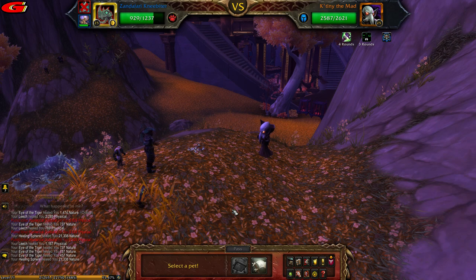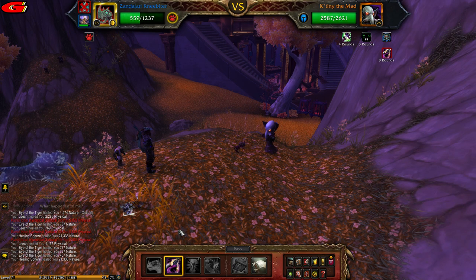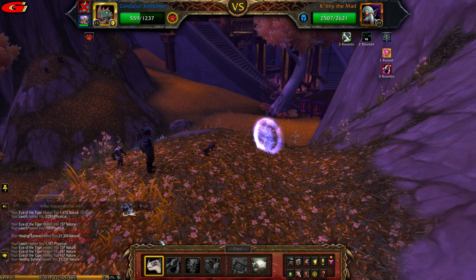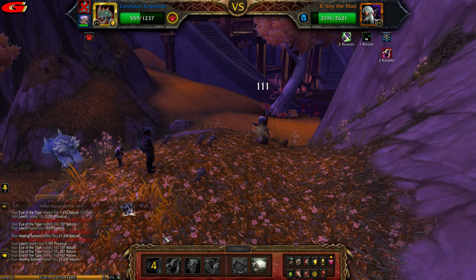Then bring in your Zandalari and cast Black Claw to apply the debuff. Then cast Hunting Party. He will block a hit of your Hunting Party, but that combined with all the debuffs on the pet should be more than enough to kill it, even if your Zandalari dies.